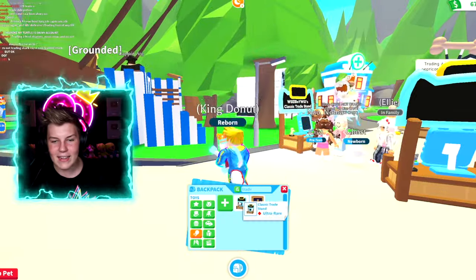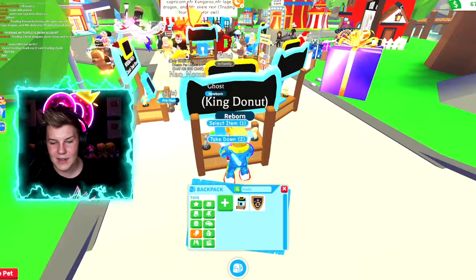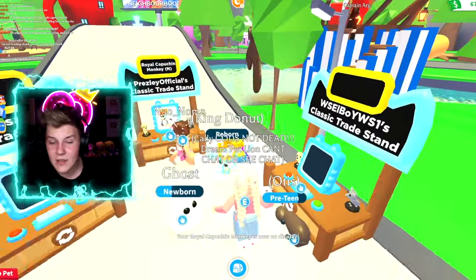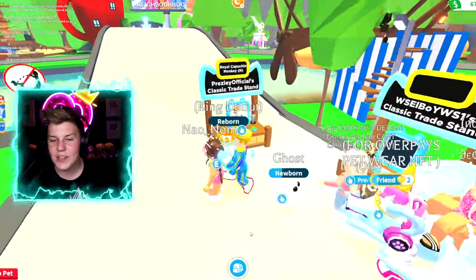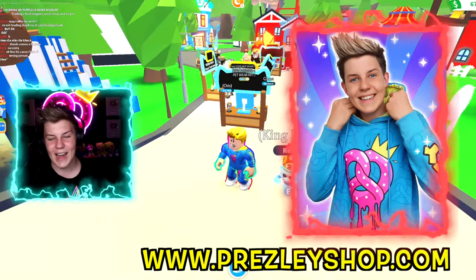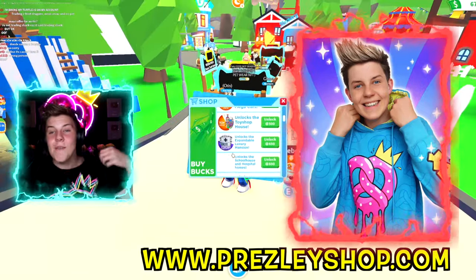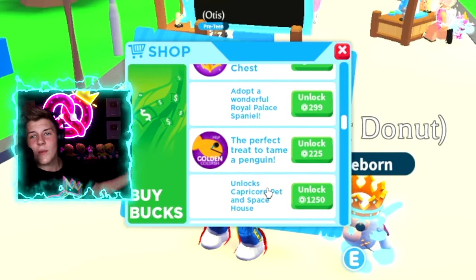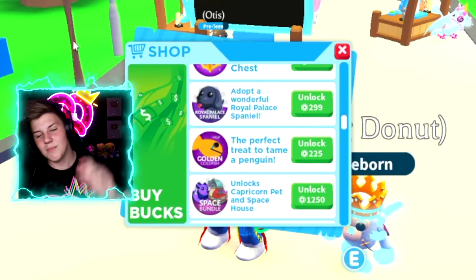Let's grab our trade stand, put it down right here, and put in our brand new neon royal capuchin monkey to see if anybody will want to trade for it. It isn't fly ride though, so maybe we should get a fly potion and a ride potion to put on this little guy. Pretzel Army, if you haven't already, make sure you grab the merch over at presleyshop.com.